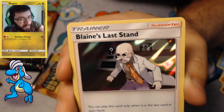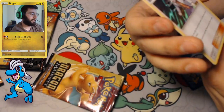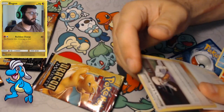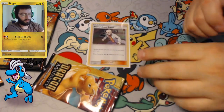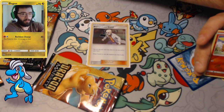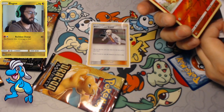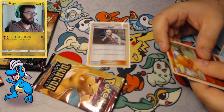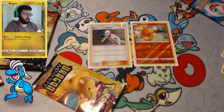Blaine's Last Stand is a nice holo rare to get. I actually prefer this one a little bit better as a standard trainer because it's like you're guaranteed holos in these packs. Maybe that's why they decided to make him a holo trainer, but it's just really cool to have a holo trainer. Something like Cynthia might have been better off that way.